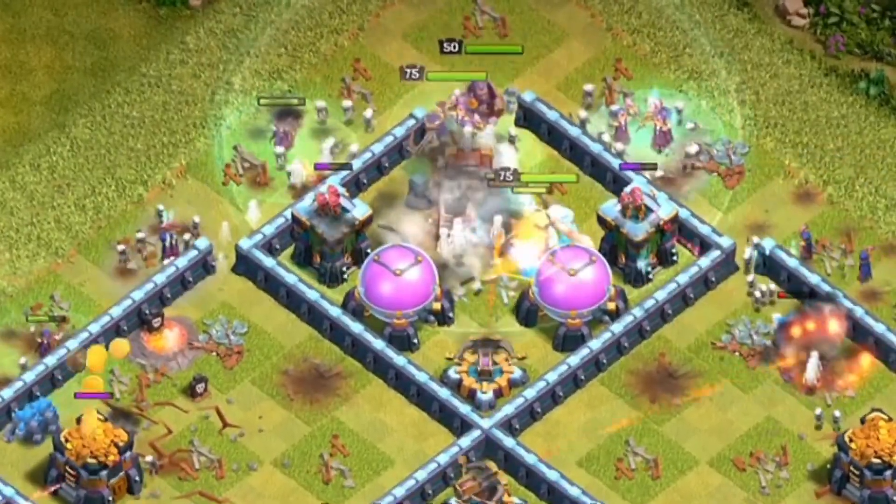The attackers are doing a nice job sending the Balloons in first — Coco Loons trying to get rid of any traps and air mines so those Electro Dragons can get as much value as possible. Balloons, a Battle Blimp coming in, E-Drags coming behind, a few more Loons. This is a pretty good start, but it's not going to take down this base. A lot of times they'll grab the two-star, but this time they only grab the one-star — never actually making it to the Town Hall.